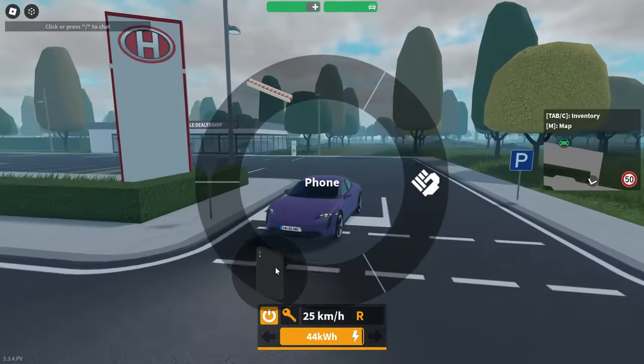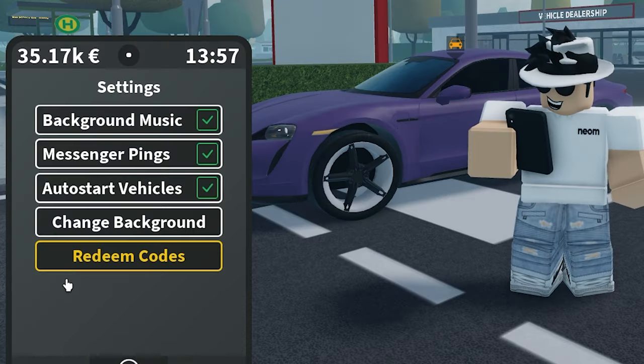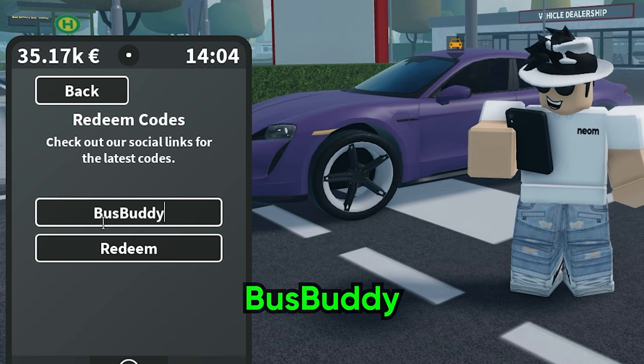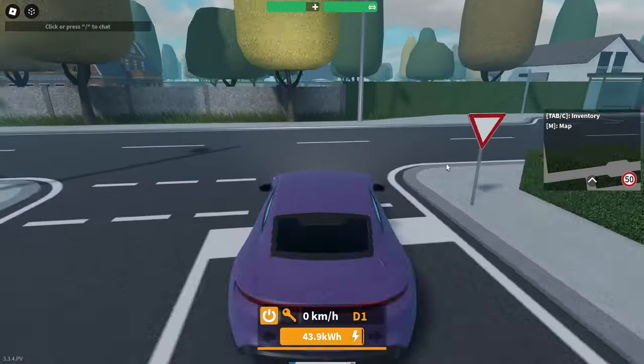There is a code you can redeem for the bus driver job. Go to settings on the phone, then redeem codes. The code is 'BusBuddy' — capital B's — hit redeem and you've redeemed 100 XP for the bus company, which will allow you to level up a little more on that job.